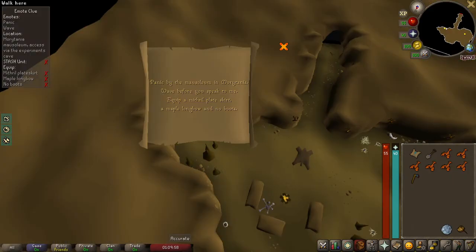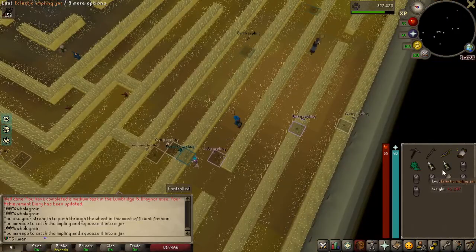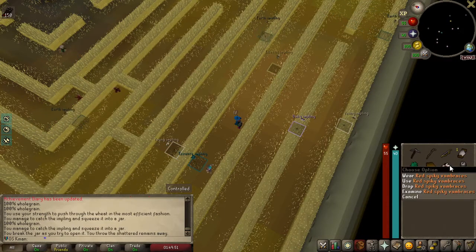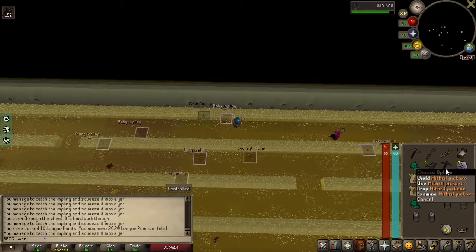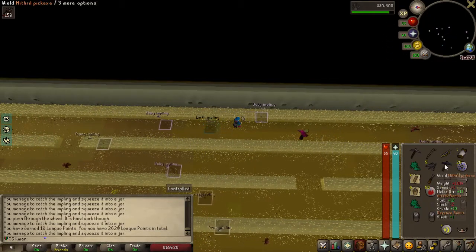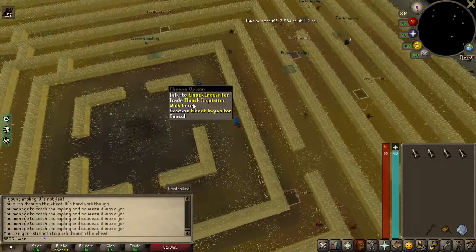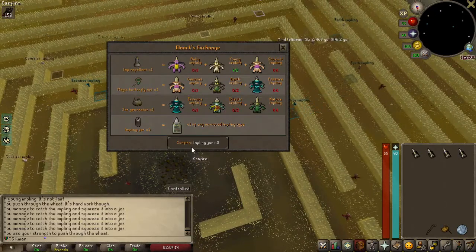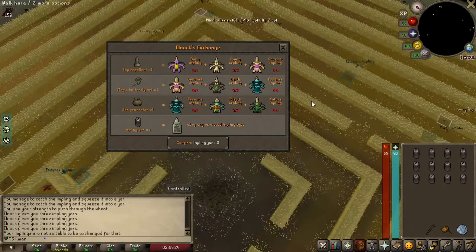Unfortunately on step three it came to Mauritania, which we are not going to do, so we will drop it. Red spiky vambraces — oh, mithril pickaxe, that's an upgrade. So if we trade Elnok Inquisitor, times one of any unnoted, confirm. There we go, just got 12 jars.